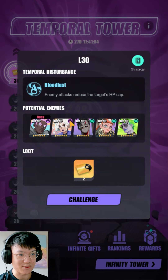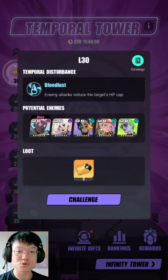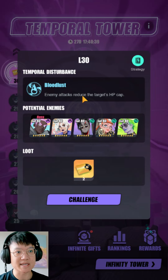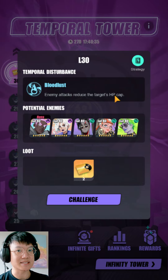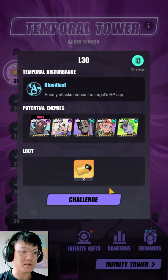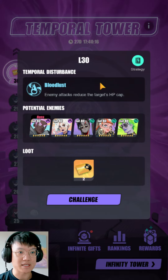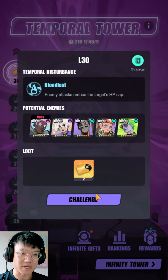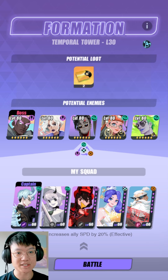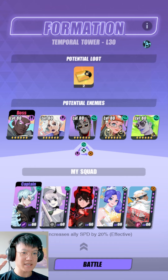For the rest of today's video I want to talk about floor 30. Looking at this team, you might instantly notice the typing — they have quite a neutral typing, so if you are using a wind type Esper you're going to deal with them really easily. The temporal disturbance here is Bloodlust: enemy attacks reduce the target's HP cap. What's dangerous is that as long as they take a turn, they reduce your HP cap — a terrible debuff that cannot be removed unless you have Espers like Ahmed. I'm not going to use Ahmed because that's just cheesing this floor. Instead I'll focus on a strategy of bringing a wind type Esper that doesn't allow the enemies to take a turn. The team I'm using has Lomian, a wind type controller; the White Twin, also a wind type controller; a DPS for a bit more damage; a buffer who also heals; and a cooldown reducer.